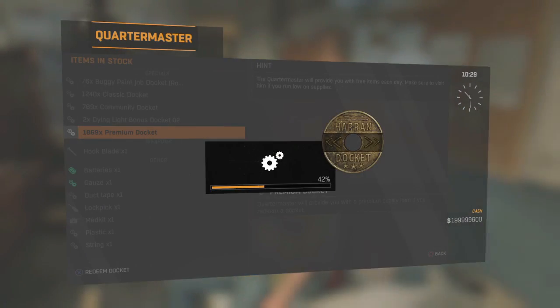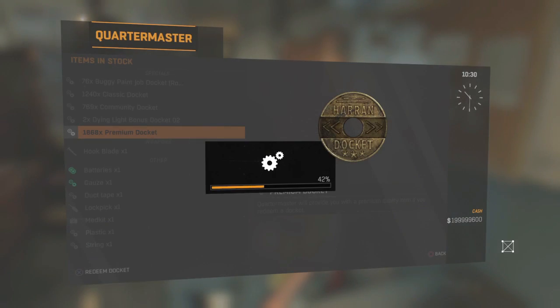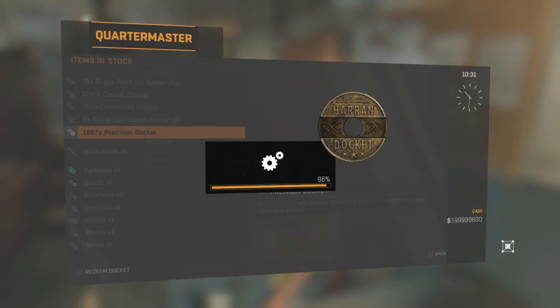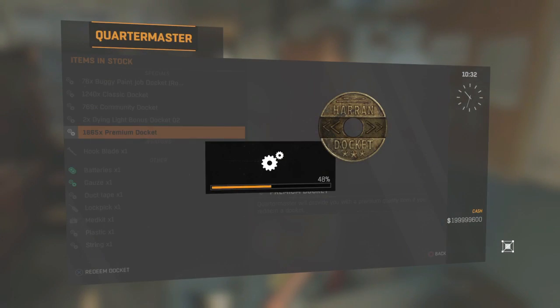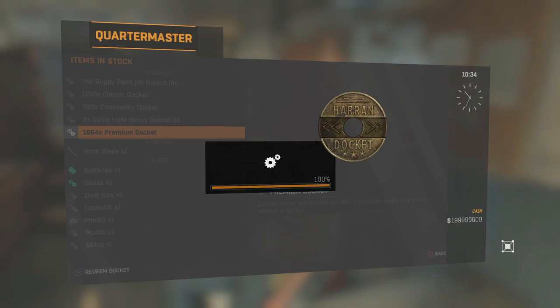Let's go and get another premium docket and redeem it. This time we got a beef cleaver — totally different from the last one — and a garden sickle, also different. Each time you level up you get different weapons according to your survivor points and legend points — your survivor skills and legend skills.